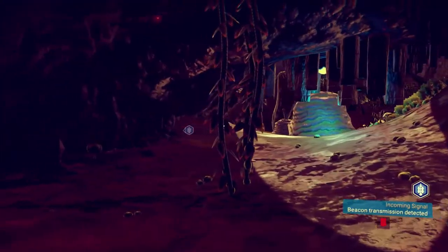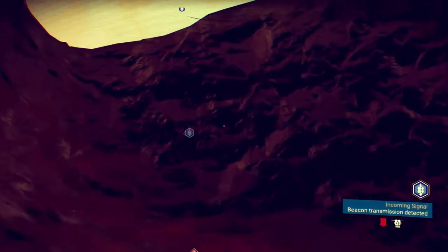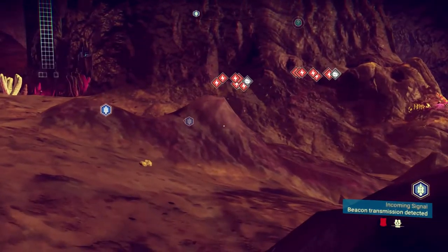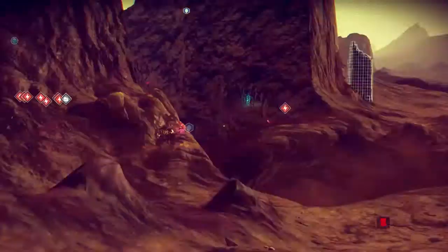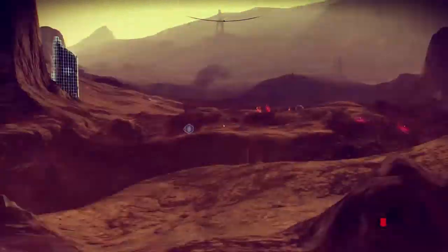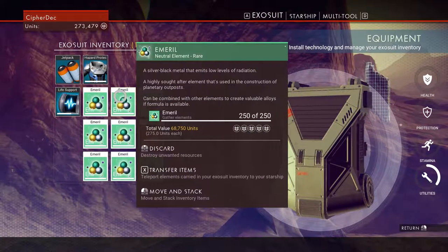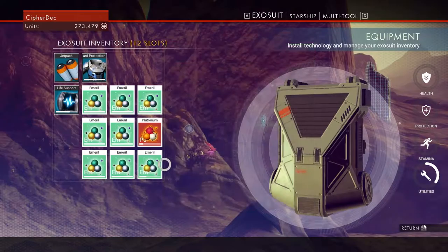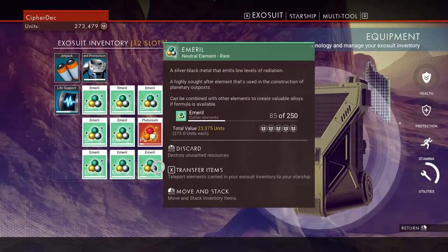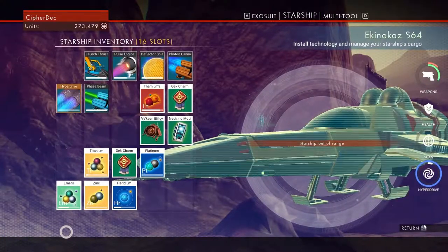Hello everyone, this is CypherDeck and today we are back in No Man's Sky. It took me two hours to get out of this cave. I've been going through it for a long time, and we benefited greatly from it. We have stacks upon stacks of emerald, and there's a stack on our ship as well.